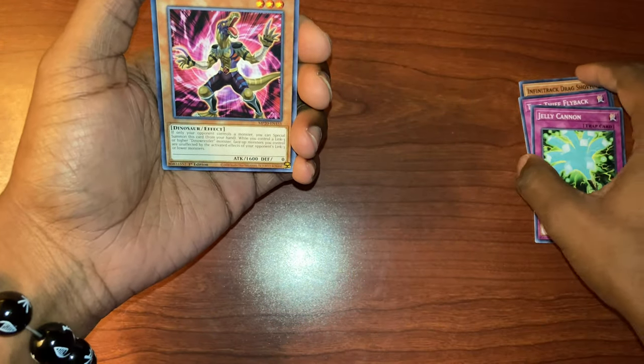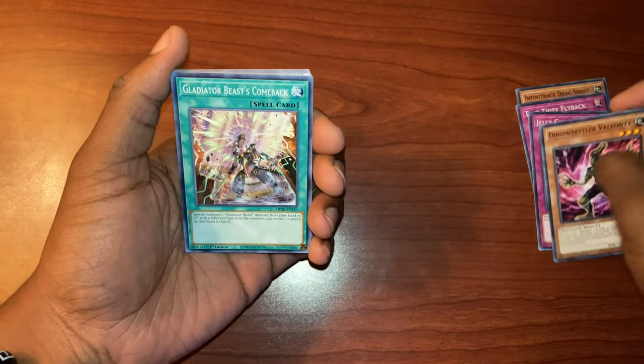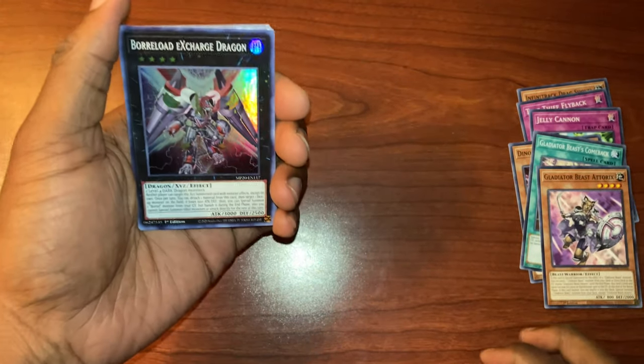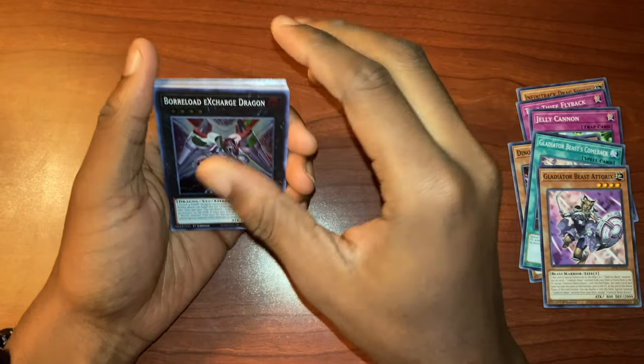Oh, what's this? When a monster declares an attack, target a monster on the field, shuffling to the deck — it's not bad, just targets. Interesting. Dino Wrestler, Gladiator Beast Comeback, on to the some cards that we all really want. Alright, no one needs for comments anymore.